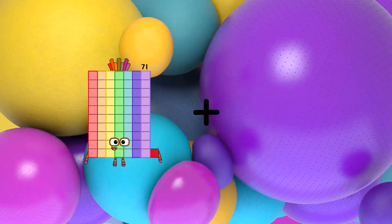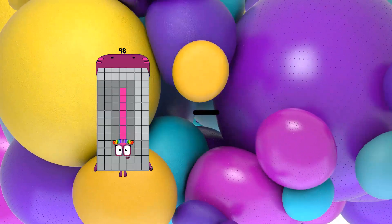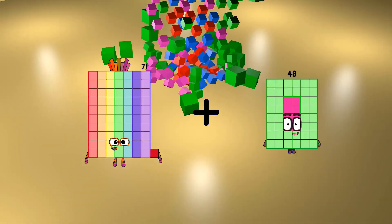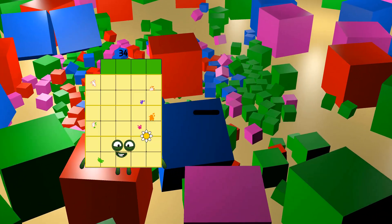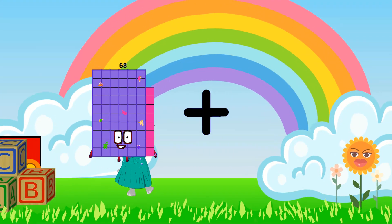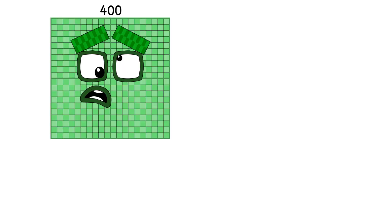71 plus 74 equals 145. 98 minus 49 equals 49. 71 plus 45 equals 116. 34 minus 21 equals 13. 68 plus 49 equals 117.